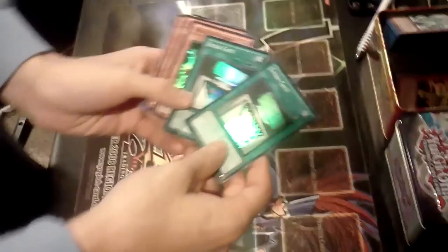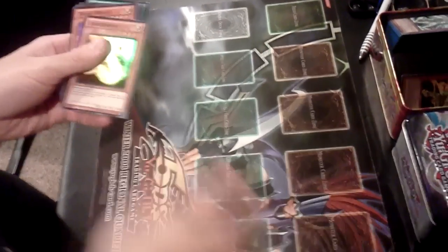All right guys, we're back recapping what we got here. Here's the recap: two extra gates, wind-up hunters, fires, good old gem turtle, hammer bouncer, light serpent.